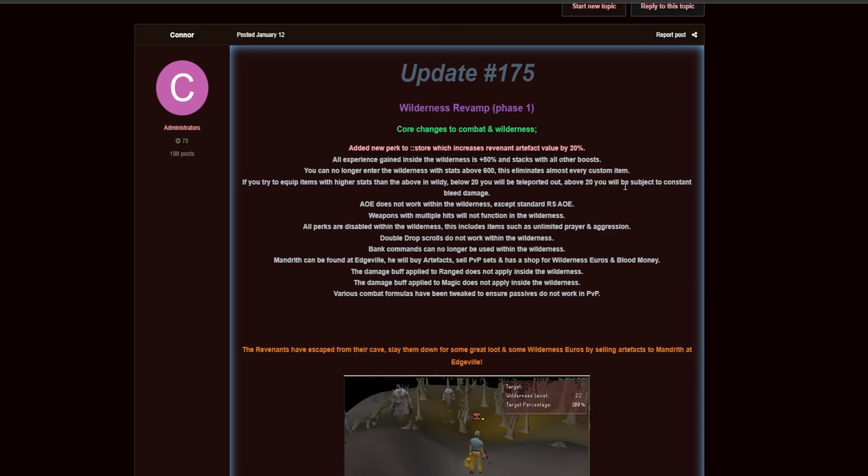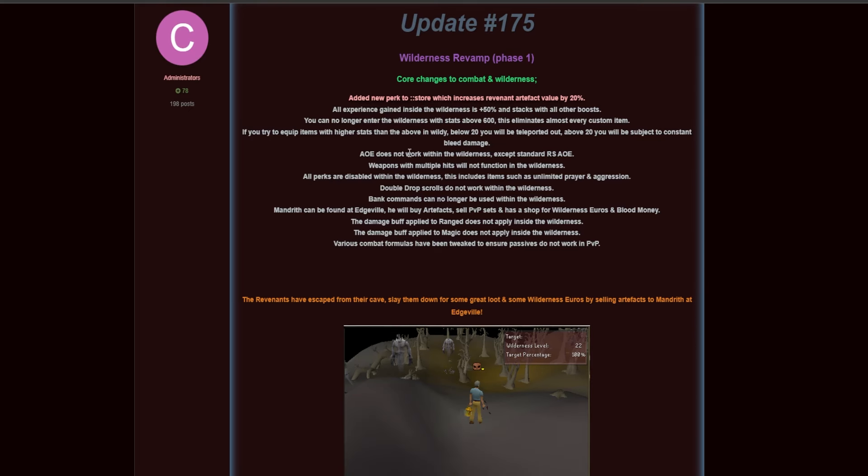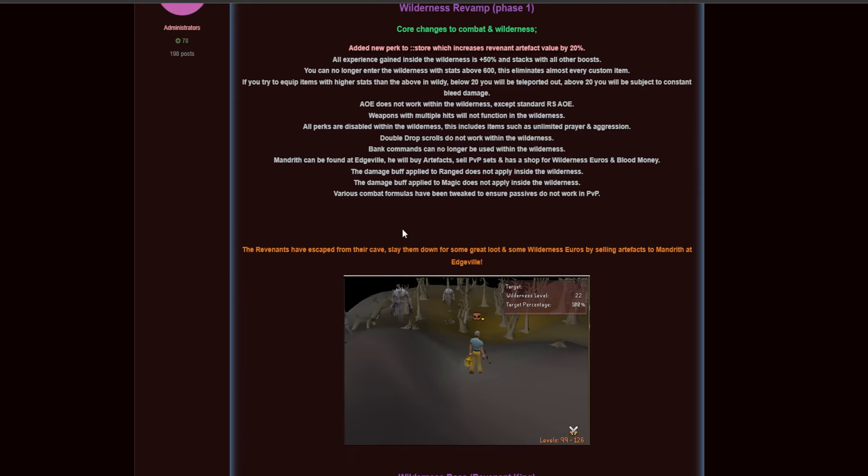AoE does not work within the wilderness except for standard RS AoEs like Ice Barrage and Blood Barrage. Weapons with multiple hits will not function in the wilderness. All perks are disabled within the wilderness, including items like unlimited prayer and aggression. Double drop scrolls do not work in the wilderness, and bank commands can no longer be used — you have to actually risk your stuff.